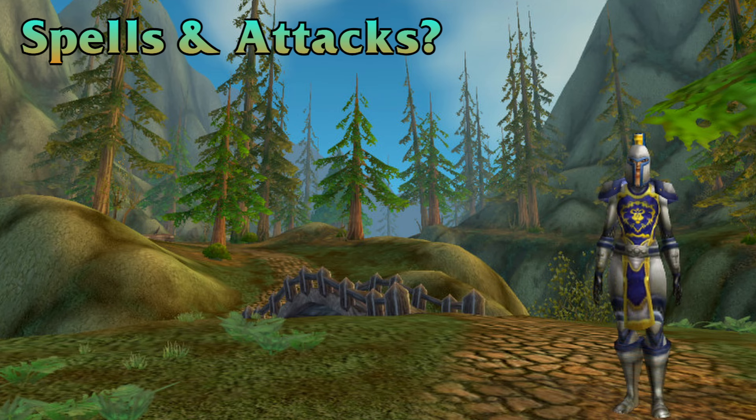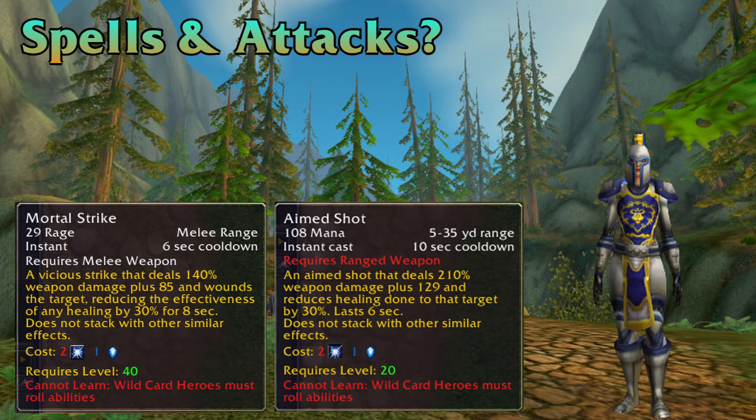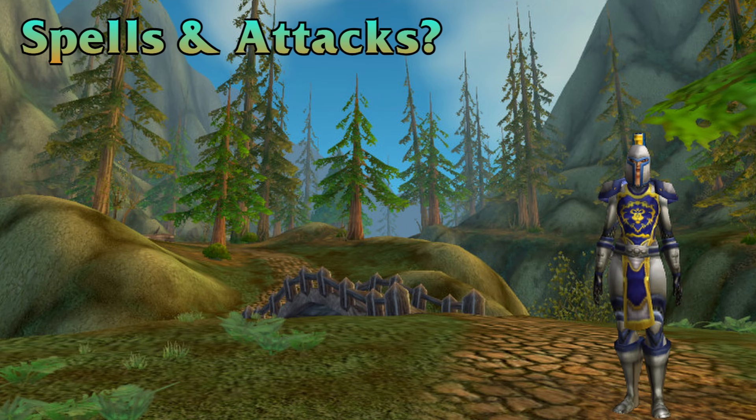As for attacks, there are quite a few exceptions too, but generally speaking attacks require a melee weapon — that's a really good starting point — and they usually require rage or energy or anything of that sort. They can also be ranged; it doesn't necessarily have to be melee range. Things like hunter shots, auto attacks, throw knife and deadly throw technically have range but count as attacks, so there are exceptions.